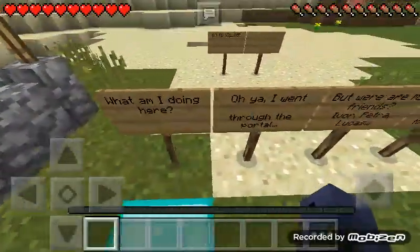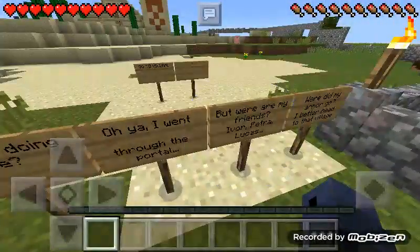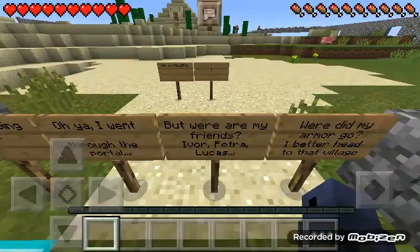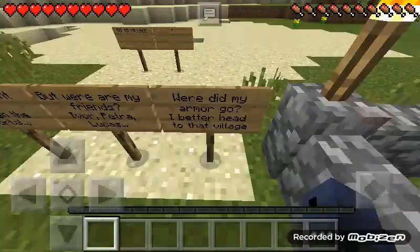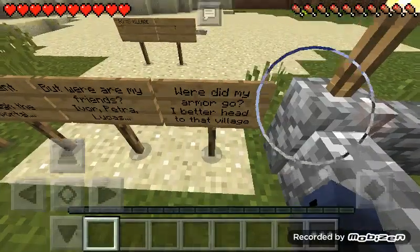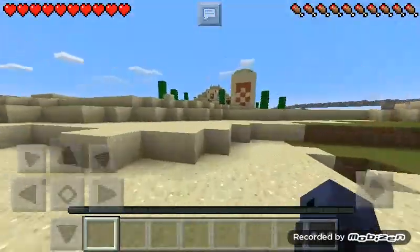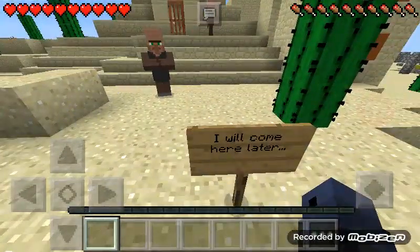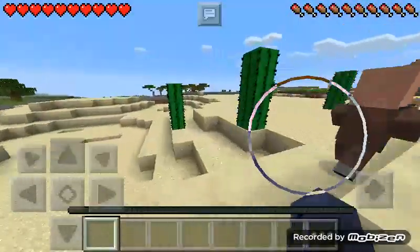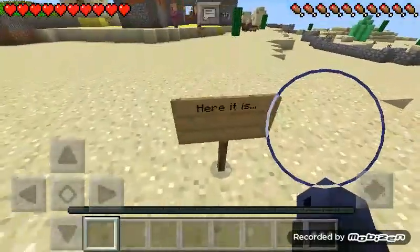What am I doing here? Oh yeah, I went through the portal. But where are my friends — Ivor, Petra, Lucas, Axel? And wait, where'd my armor go? I guess I better head to that village over there. Go to the village — okay, so let's go this way.